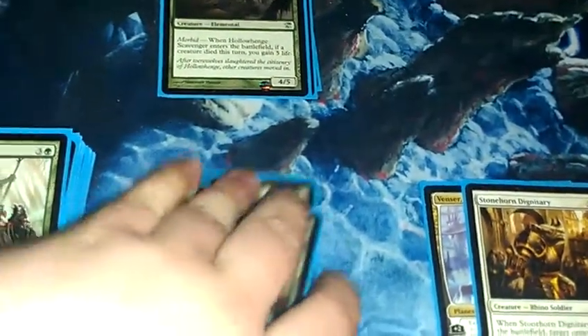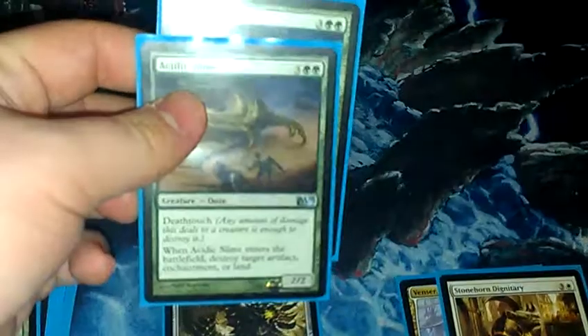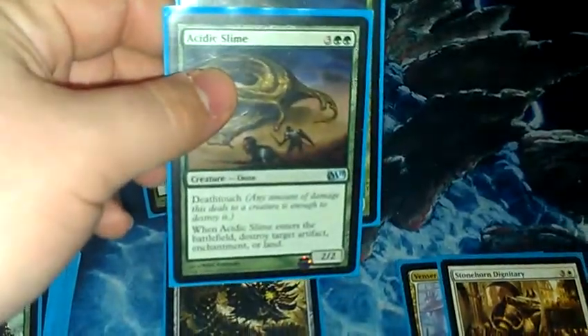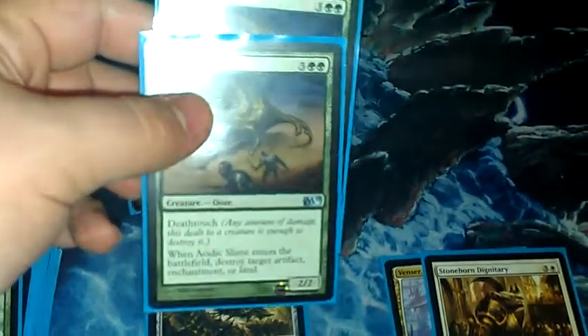Acidic Slime — everybody that's running green in pods is usually using this card right here. When it enters the battlefield: destroy target artifact, enchantment, or land, and it has deathtouch. It's a good card. And then the big card.